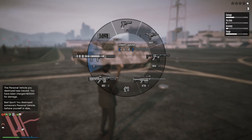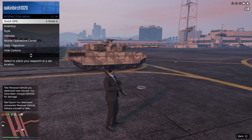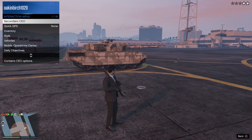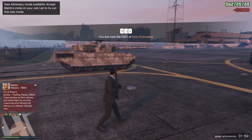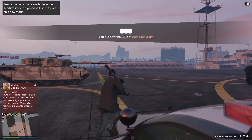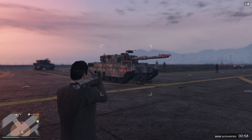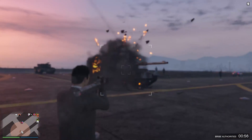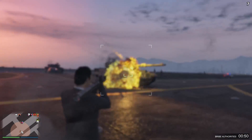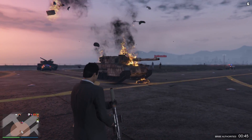Alright, so now we're going to do the test with homing launchers this time. I'm going to go ahead and bribe the authorities really quick. Alright, homing launchers — one, two, three. So three with homing launchers to destroy the Rhino Tank.